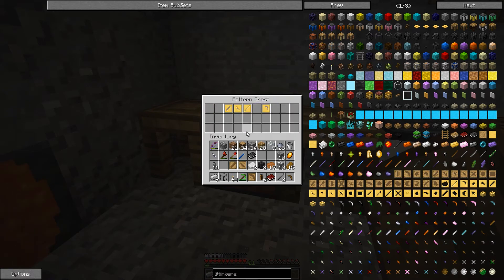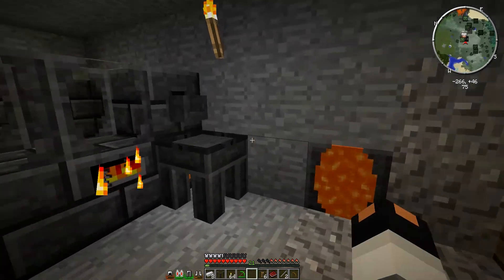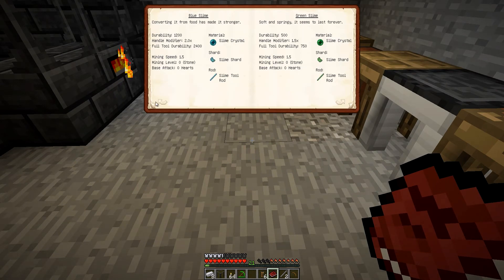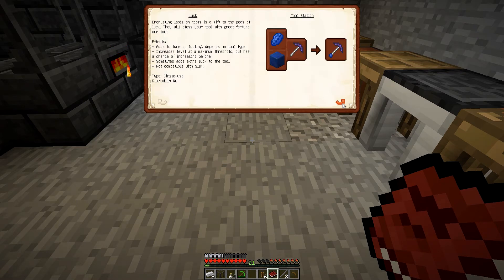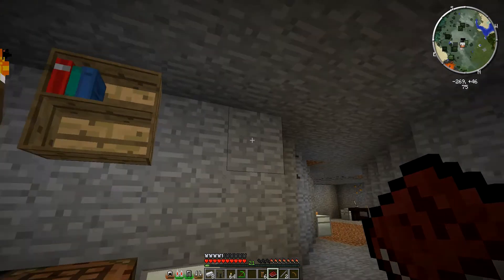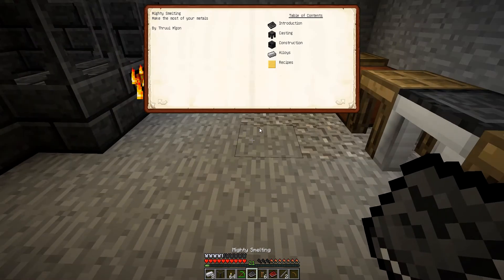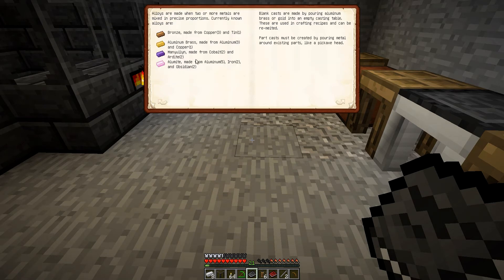We're never going to be making wood tools — we're already beyond that. What we want to make is alumite: where is it? Alumite — you need five aluminum, two iron, and two obsidian. I can definitely take care of that. But I will need to smelt all that stuff first and cast it into ingots. Let's make another blank template. It would have been smart if I actually made the alumite already, but that's okay — Alloys, there we go. Alumite is made from five aluminum, two iron, and two obsidian.